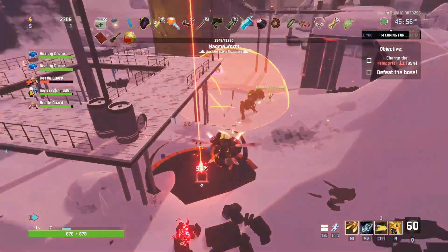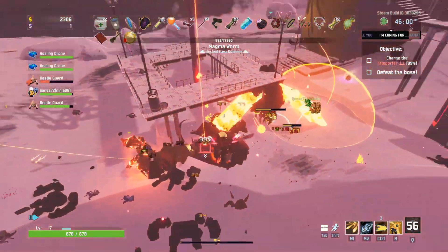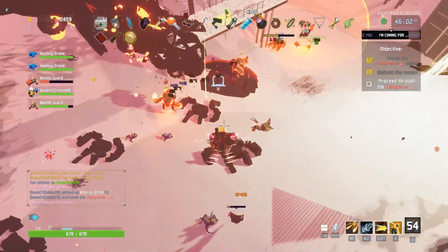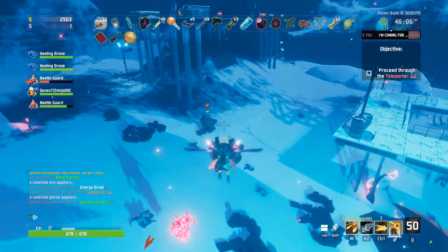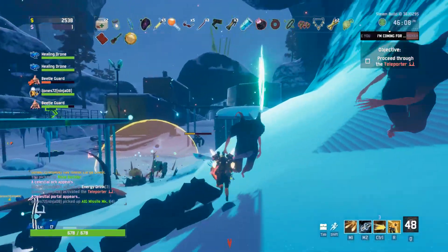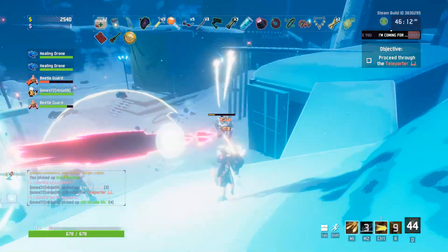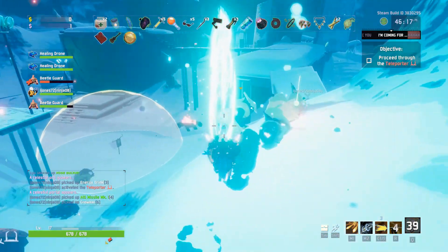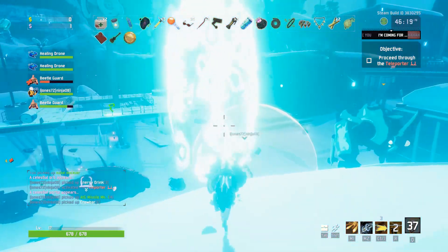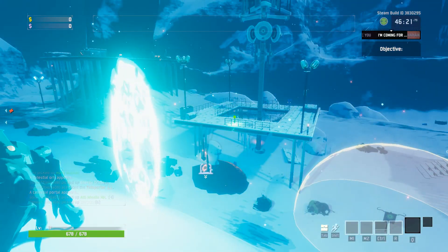Focus on the giant worm? Yeah, that's probably a good idea. Where is it? Okay. There we go — took it down. So, there's a portal, right? Oh, I see the portal. Should we just go in? Yep. I'm entering it. Entering the portal.